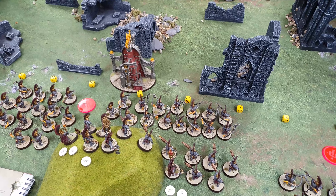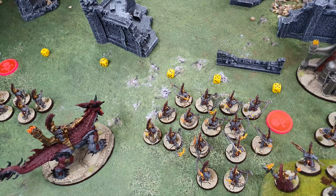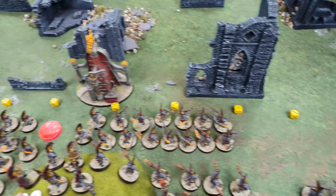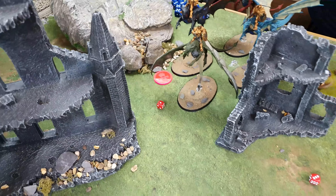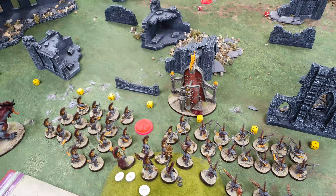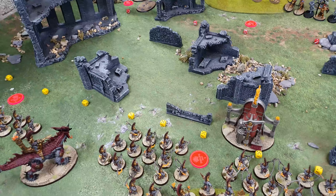We've rolled off for sides — Rick won and picked the red side, so I've gone on the yellow side. We are playing Feral Foray today. There are objectives scattered across the board. Rick was a two-drop army, I was a three-drop army, so Rick gets to pick who goes first — and he decided to let me go first.